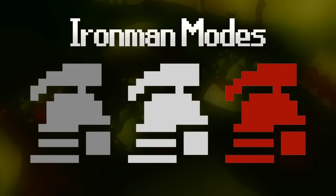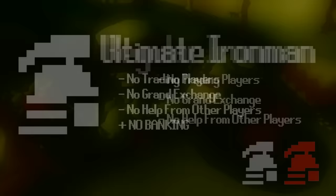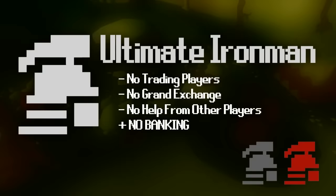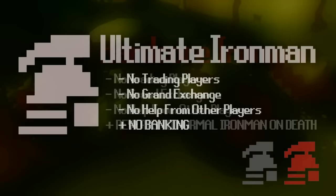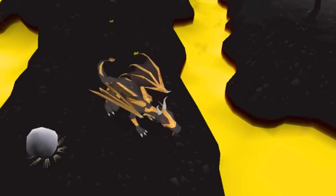Before moving into part 3, I'd like to quickly talk about the Iron Man modes. At the end of Tutorial Island you get to choose if you want to be an Iron Man. There are currently 3 types: Regular Iron Man — you cannot trade other players or use the Grand Exchange, can't get help killing bosses, and all items must be monster drops or bought from shops. Ultimate Iron Man has the same restrictions but additionally you cannot use a bank. Hardcore Iron Man is the same as regular Iron Man, however if you die you lose your Hardcore status, reverting to regular Iron Man. As a new player, I recommend starting on a regular normal account — once you get better, you can try one of these modes for more of a challenge.